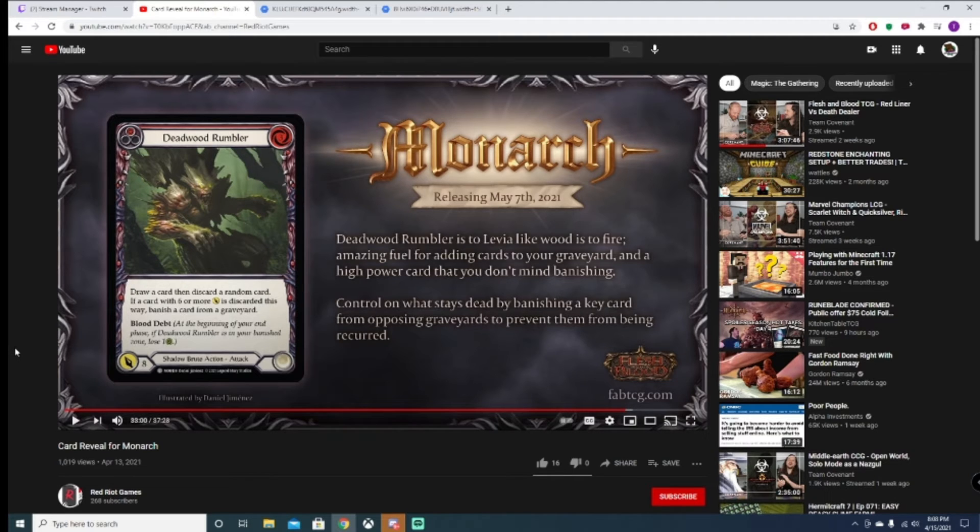This is a three cost, red pitch Shadow Brute action attack. Draw a card, then discard a random card. If the discarded card is six or more attack, banish a card from your graveyard. Blood Debt 1. Eight attack. No block.